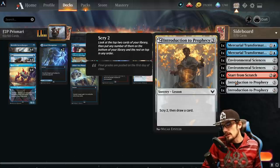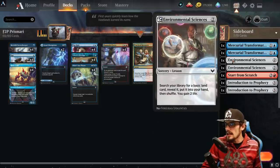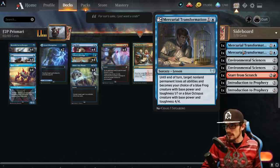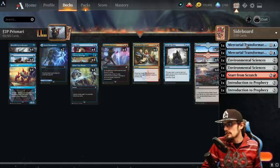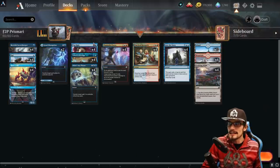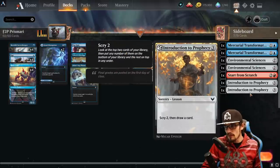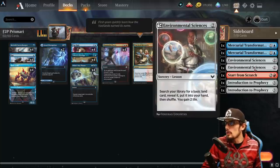Two copies of Introduction to Prophecy — sorcery speed, scry two then draw a card. This is my favorite and go-to in the sideboard unless we need a land for stacked crabs or need to shut down a blocker. The primary lesson to pull via Pop Quiz is Introduction to Prophecy for the scry two and draw a card, though Environmental Sciences is a solid option too.